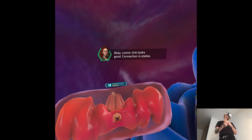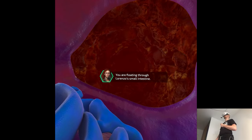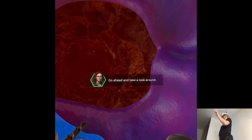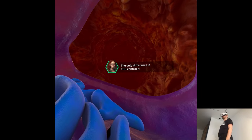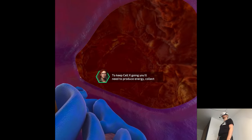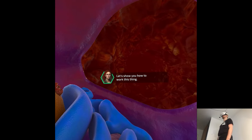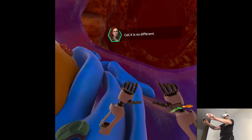Comm link looks good, connection is stable. You are floating through Lorenzo's small intestine. Let's hope he hasn't eaten anything recently. Go ahead and take a look around. Cell X is identical to a real cell - the only difference is you control it. To keep Cell X going, you'll need to produce energy, collect amino acids, and fight off any pathogens you come across. Every cell in your body needs energy - Cell X is no different. Press one of the round thumb buttons to let some in.